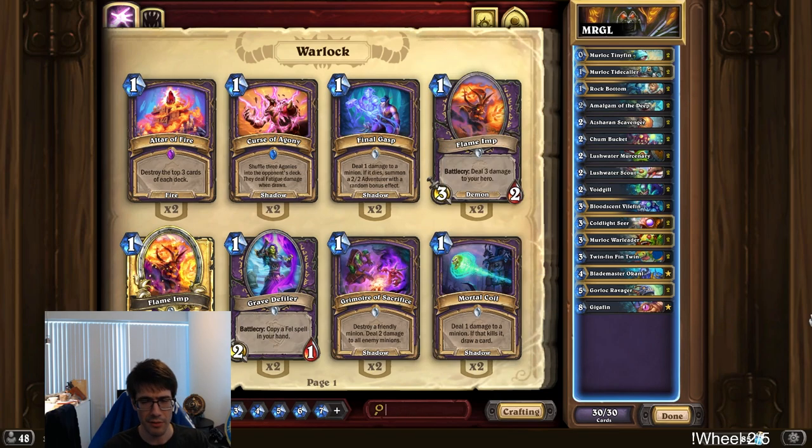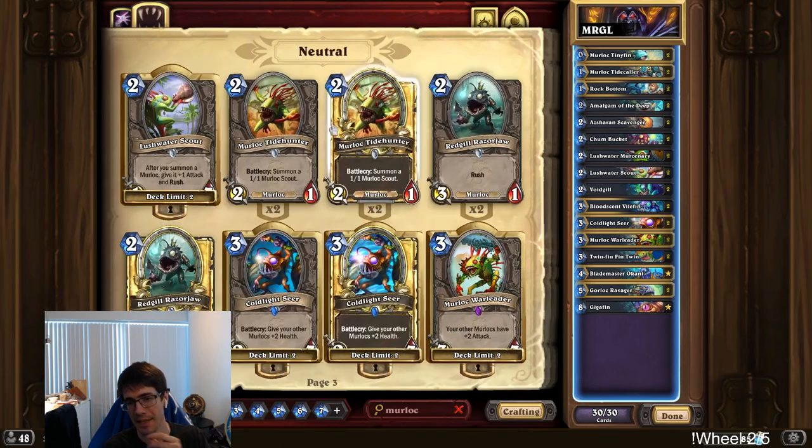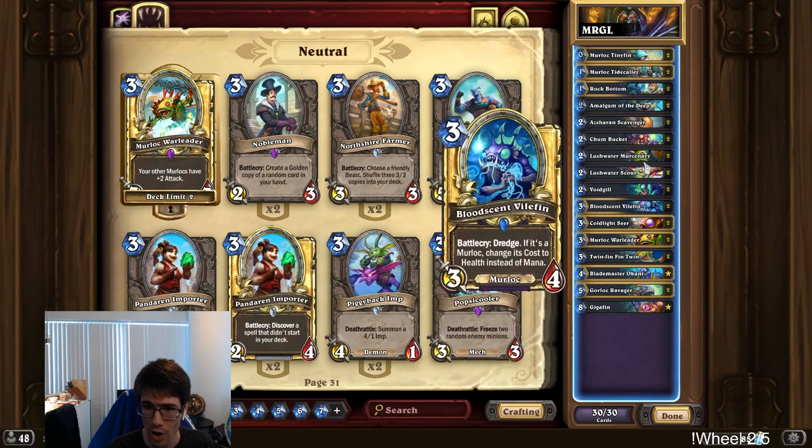This seems pretty good. Very important to understand how I built this deck: I typed in the word Murloc and clicked on as many things as I possibly could. I was kind of selective with what I picked, though — I put cards that actually make sense in the deck. For example, all the cheap Murlocs are good.